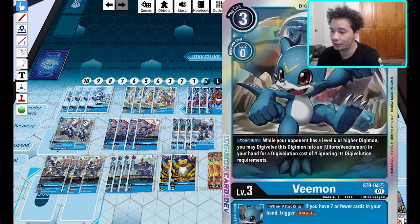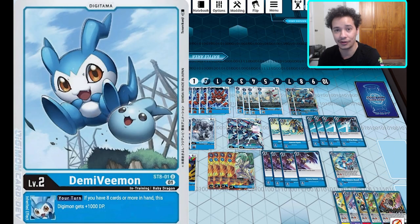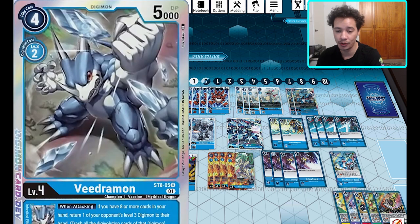Then we've got two of the Veemon. This is the alternative to the red's Guilmon — it can quick evolve for four cost if your opponent has a level six or higher Digimon. It has the inherent effect where if you have seven or fewer cards, draw a card, which will get your Gabumon mode and DemiVeemon effects online much quicker. You're going to get two of these, so when you pick up your second starter deck to complete your playsets, you'll get your extra two.